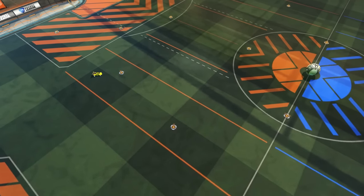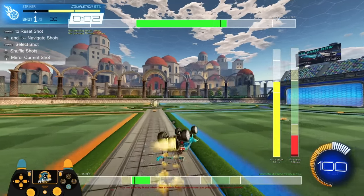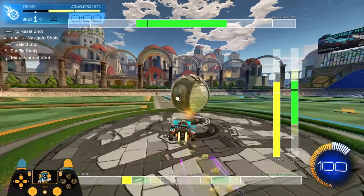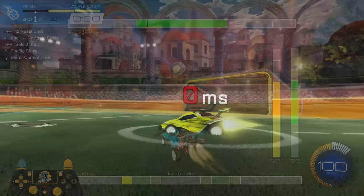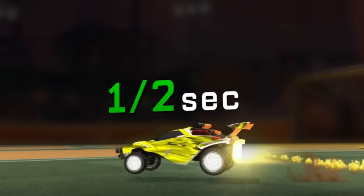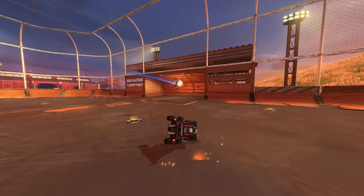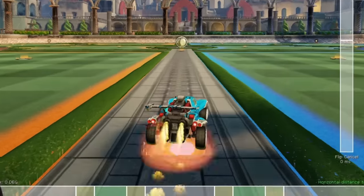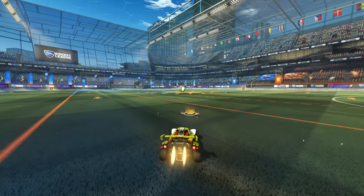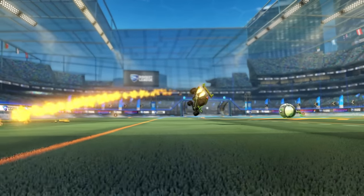Mistake number three is not driving long enough before you flip. Speed flipping immediately at the kickoff is actually wrong. For the fastest possible kickoff, you want to stay grounded and drive for about 500 milliseconds, or half a second, before you jump and speed flip. Staying grounded will help you accelerate quicker and save boost. As a bonus, while you're driving, do a slight turn opposite the direction you're speed flipping for just a tenth of a second. This will make sure that when you do speed flip, you stay centered and don't miss the ball off to the side.